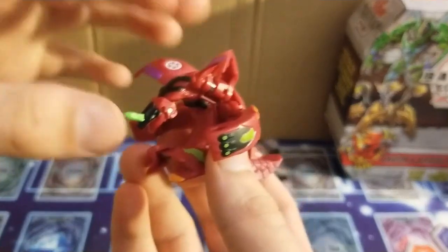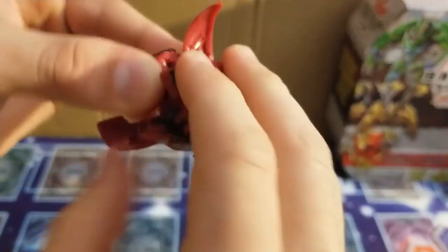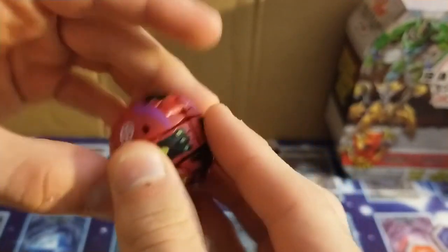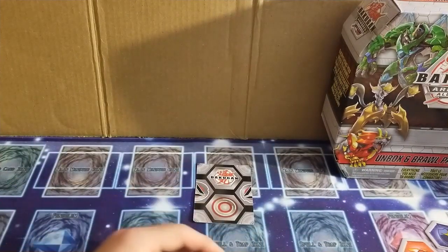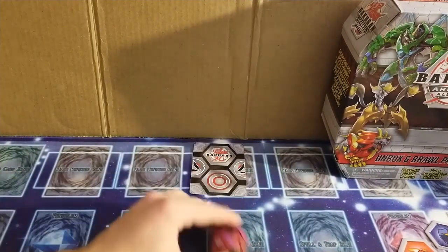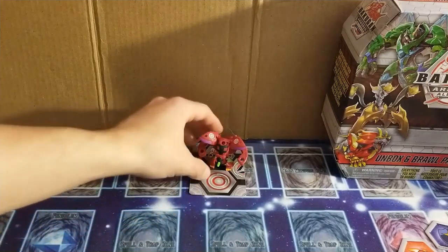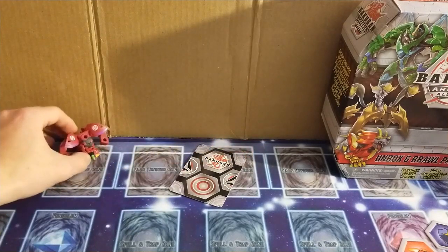Let's go ahead and close this. I'm assuming you just fold in the head first, and then the legs, arms — wings go under the arms, so you'd probably want to do wings first, and then the tail. Let's go ahead and roll him. He jumped off the card there. So that's it for him.